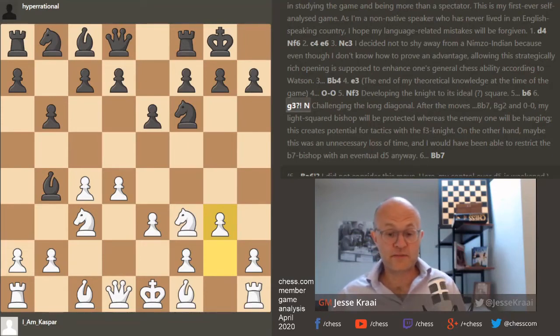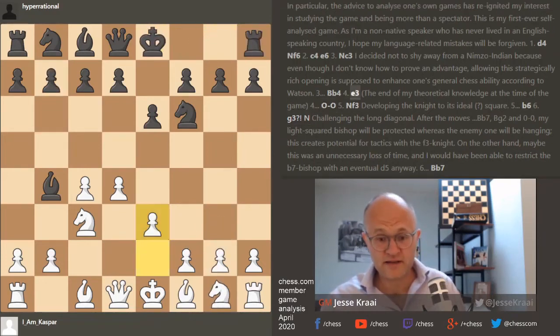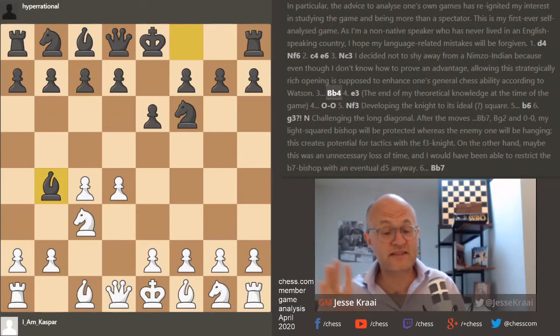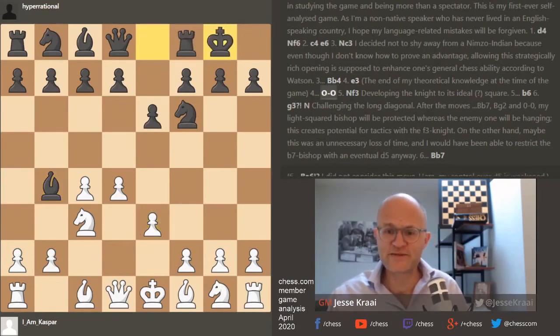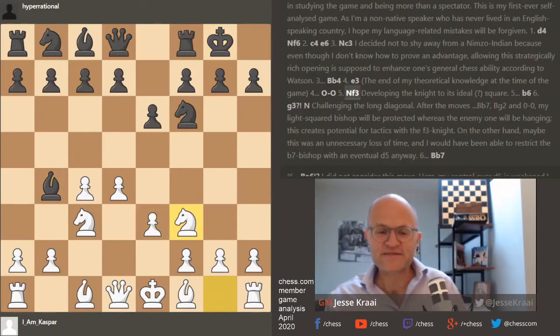Bishop d3 needs to happen, then castles. If you wanted to play g3, fine — you can do it earlier or after knight f3, but it has to be rational. Anytime you play a reasonable developing move that you don't need to be a genius to play, that will be the move with some name attached to it. This is called the 'normal line' — at least that's what chess.com calls it.